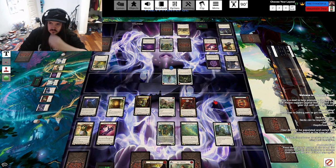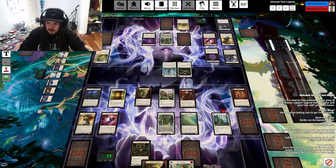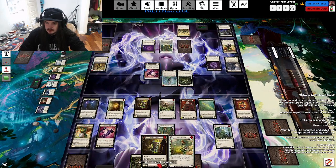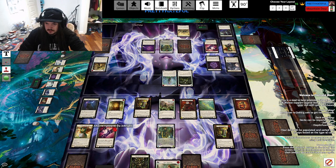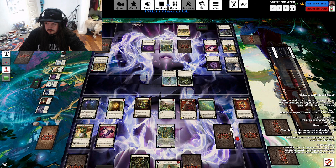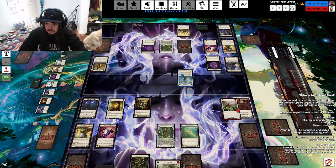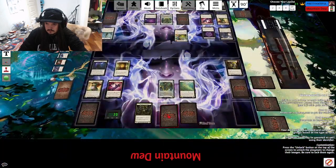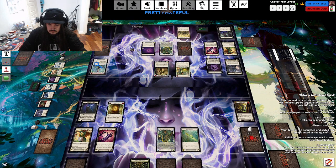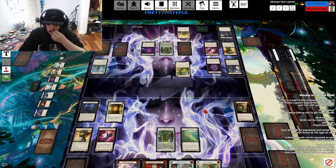I'll block 4, take in 7. Two and two — I'll block 2. I'll block Grasp and then take 3. I'll crack Tunic. So Tomorrow, bring him back. Stir the Wild Wind. And then I will Arsenal pass.